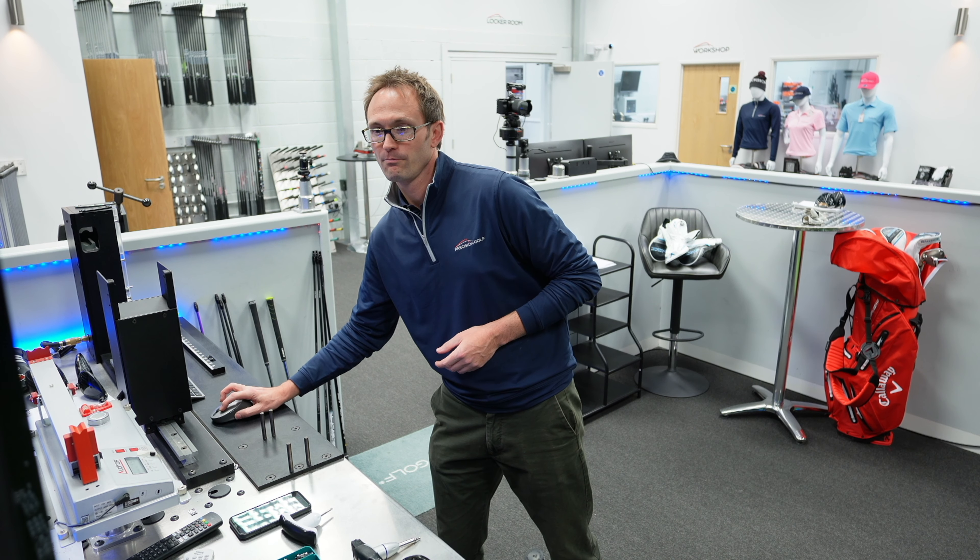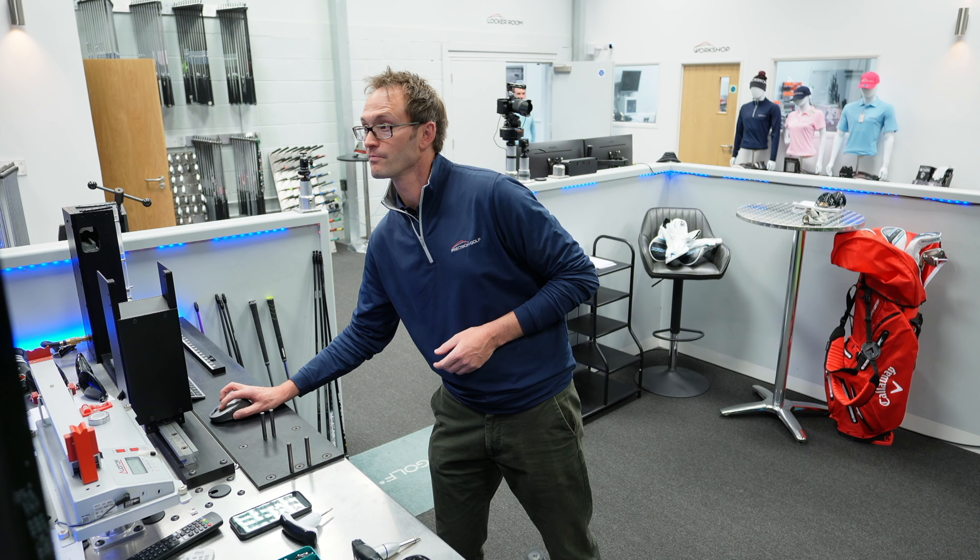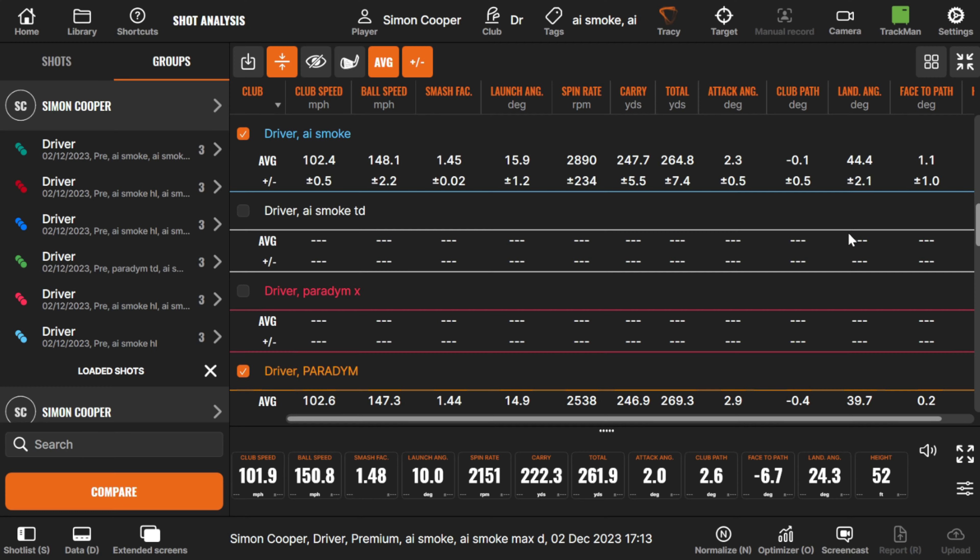Moving on to the standard Paradigm and the AI Smoke Max — both very stable, both have a lot of weight at the back of the head. One of the things with the AI Smoke Max is where you've now got the front weight, that might be able to help drop the flight and spin down a little bit. You always had that ability with the Triple Diamond — putting the heavyweight at the back to add flight and spin — but now on the Smoke Max we can put the weight forward and move that a hair more towards the Triple Diamond, so there's a kind of low-spin Smoke Max option there potentially.